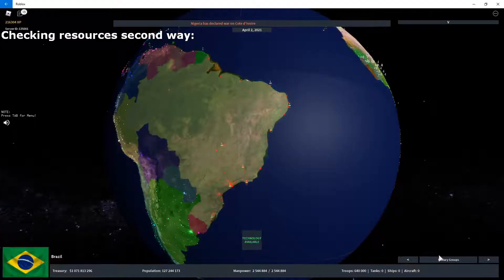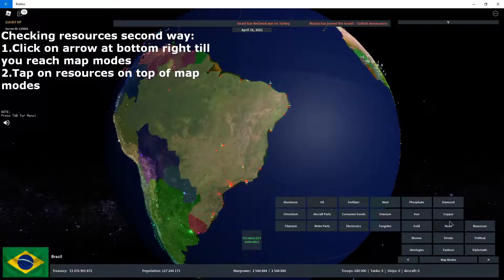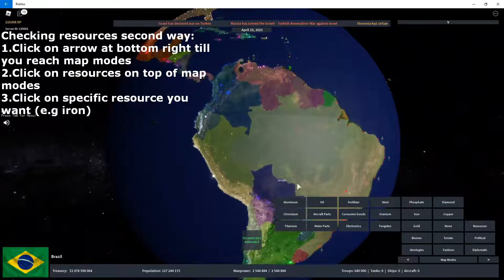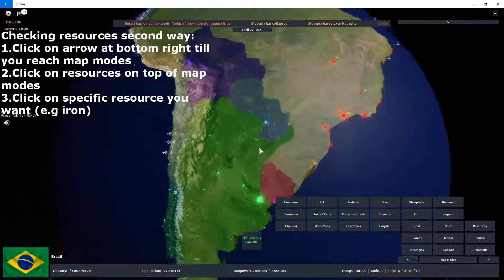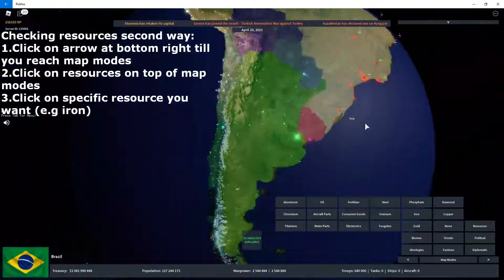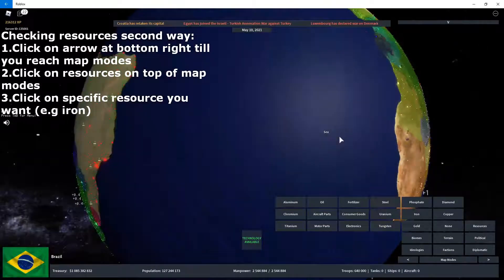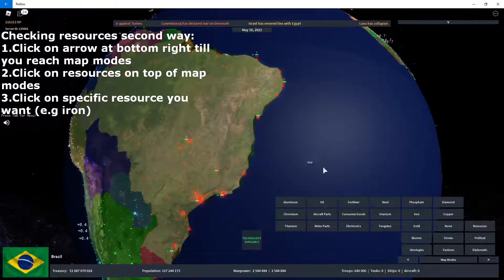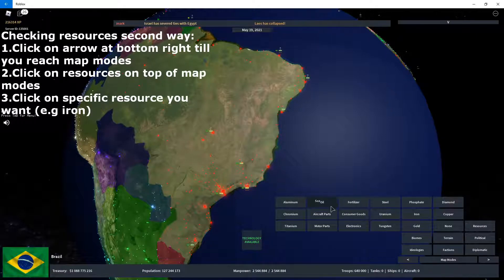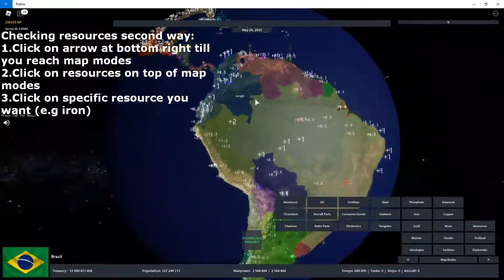Another way to look at your own resources — and even other countries' resources — you tap on the arrow at the bottom right and tap until you reach Map Modes. You tap on Resources, then tap on the specific resource you want. Let's say you want titanium: there's 0 plus 0.4 titanium on Chile, and about 1 titanium on Madagascar. Titanium is pretty rare in this game. You can also do it for oil — you can see oil is not so rare; quite a lot of oil across the whole map.